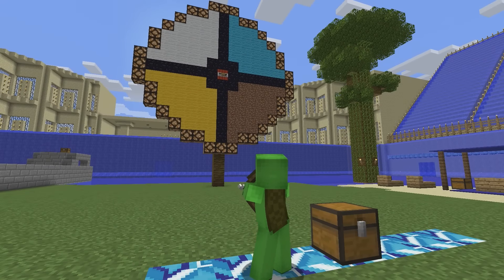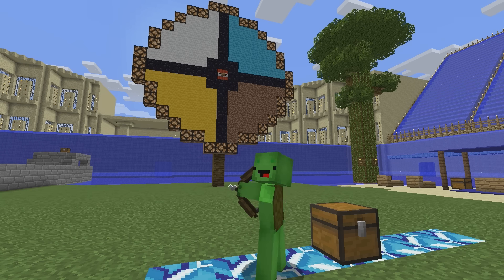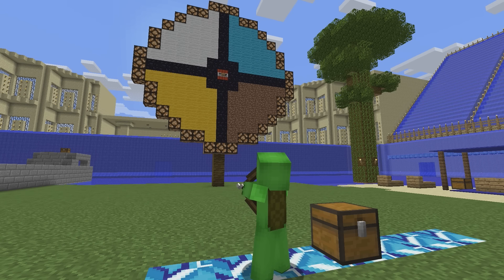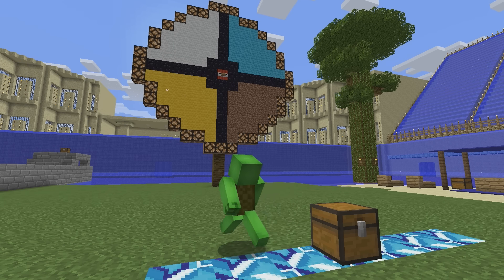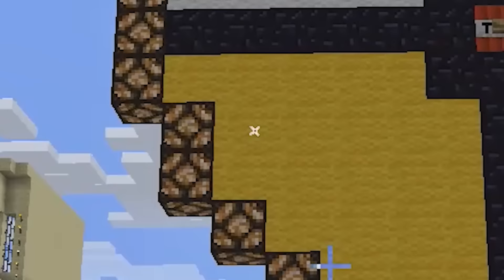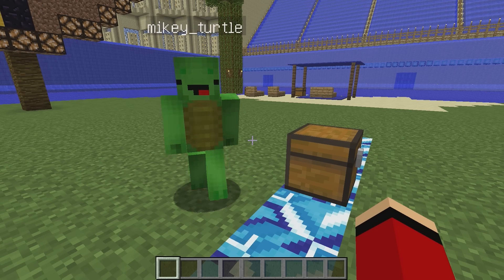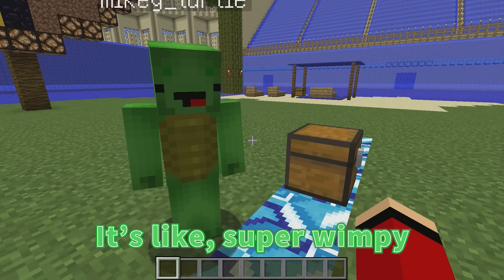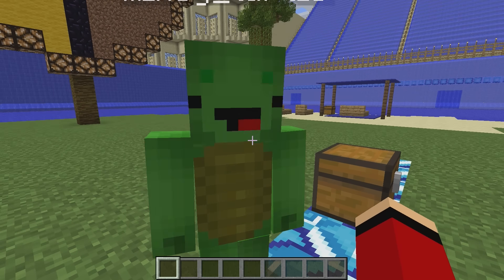Time to spin the wheel! What will it be? It's yellow! That's a weak color — it's, like, super wimpy. So I can totally pull this off. I can win!